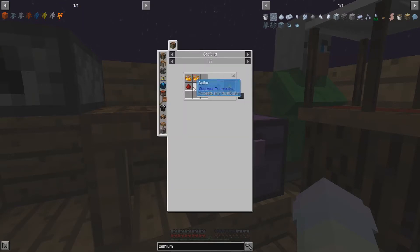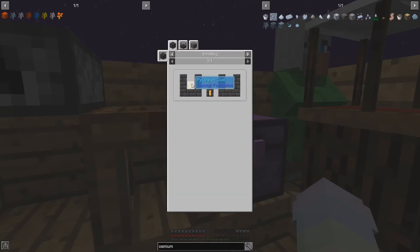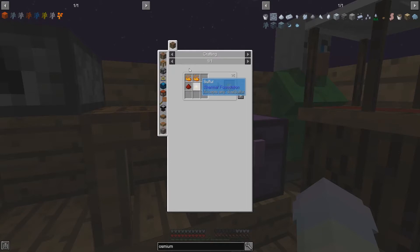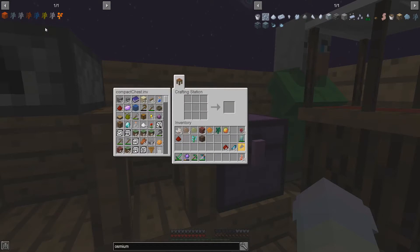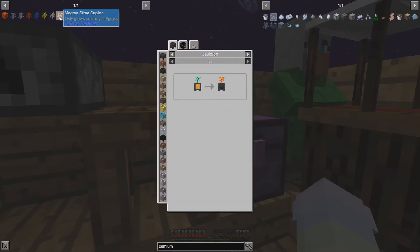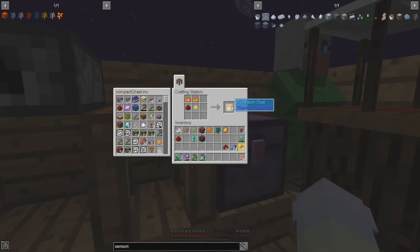Wait, I have sulfur? Oh, I didn't know I had sulfur! Okay, I don't need to make sulfur then. Because I was going to make a metallurgic infuser or something — I was going to use a grindstone. But I guess we don't have to do that now, so that saves a step. So let's just go ahead and make some pyrophium dust.